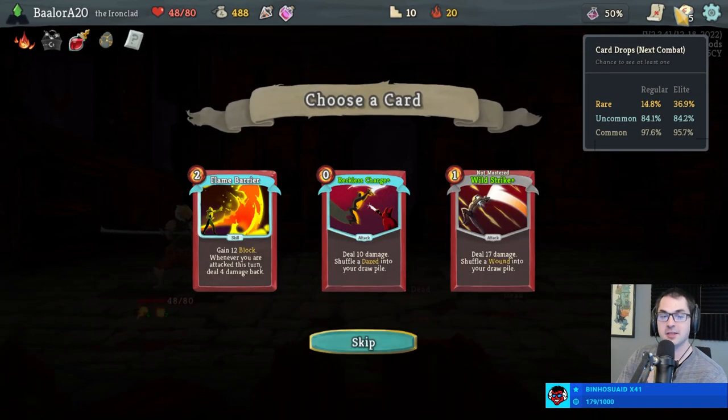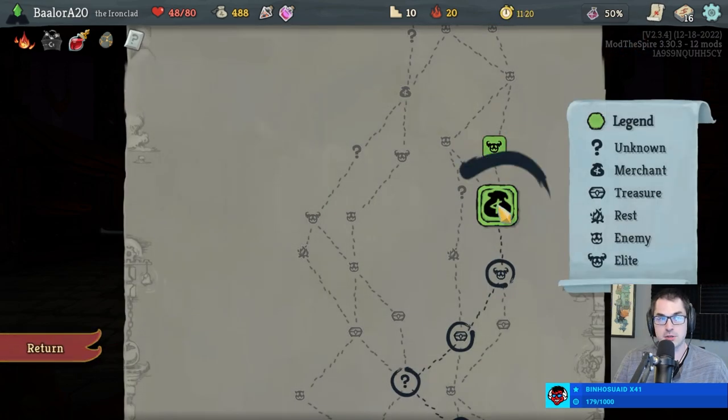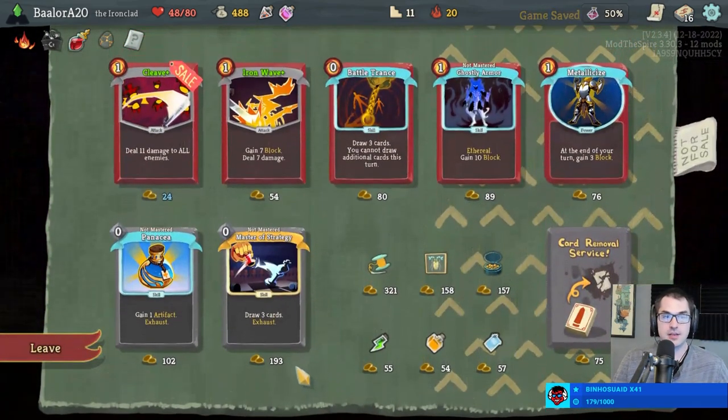Fire Breathing is starting to look pretty good here actually. I would definitely prefer Reckless Charge over Wild Strike, even with the not-mastered tag on Wild Strike. Reckless Charge — zero cost, deal ten, put a Dazed into the draw pile. Pretty spicy. It might be that curses go first in the damage order — that I could believe.